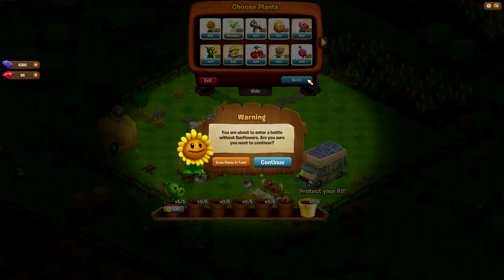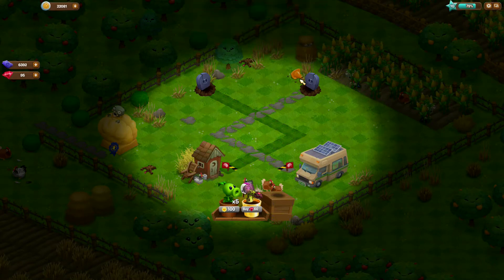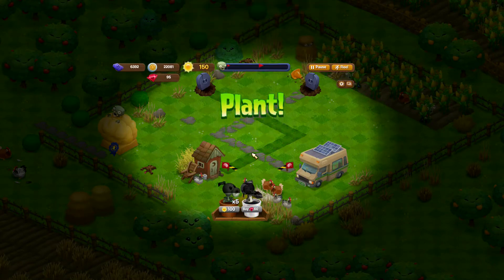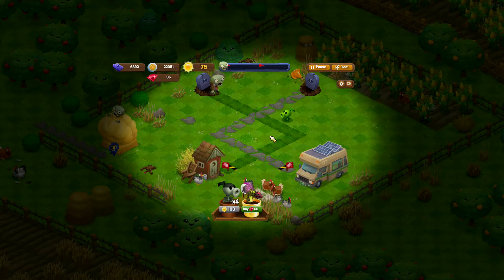All you need is peashooters. It's going to warn you that you're gonna start without sunflowers — just say yes. You start with 150 Sun, so you're gonna have to save up 50 Sun the natural way, just wait it out since you're not using any sunflowers. Sunflowers cost 50 coins while peashooters cost only 25.